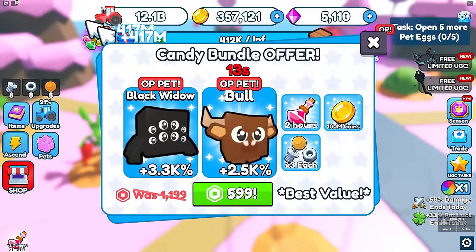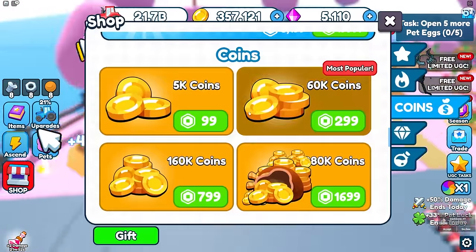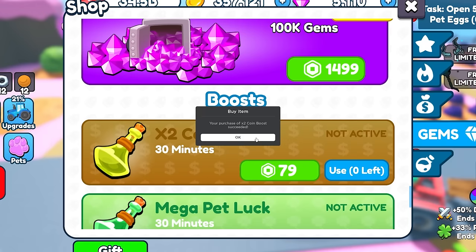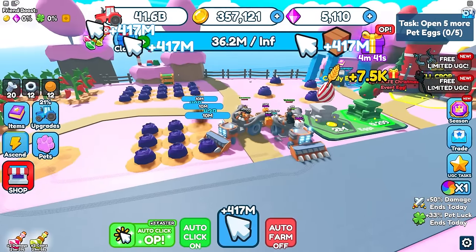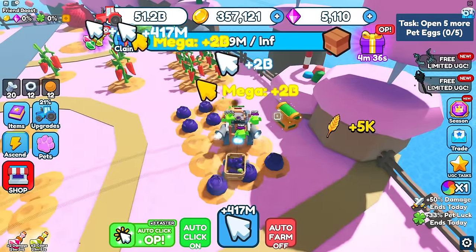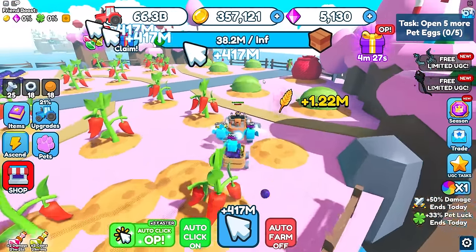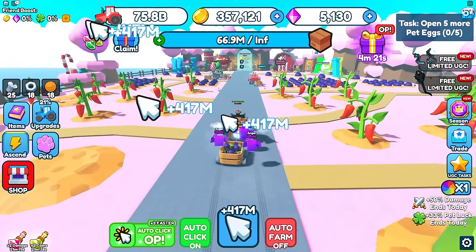In the new area I'm ascending constantly — I'm so OP. My pets are one-hitting everything including peppers. I buy a two times coin boost for 80 Robux to get super rich. Now I have 36 million resources. There's a chest that gives bolts. I'm almost at 40–60 million resources.